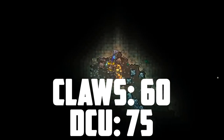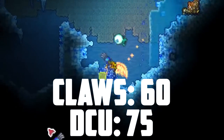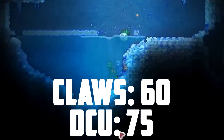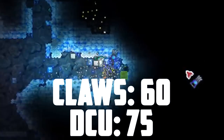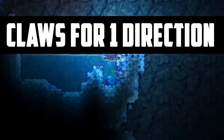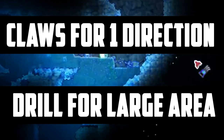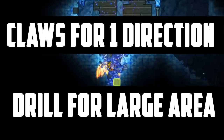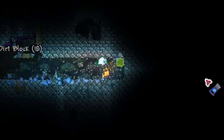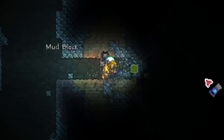According to the wiki, the Shroomite digging claws have a maximum speed of 60 blocks per second if you have all of the mining speed bonuses, compared to the drill containment unit which can mine up to 75 blocks per second when using all of the lasers. This shows that the Shroomite digging claws are faster when you want to dig in one direction, however the drill containment unit is faster overall and you don't need any modifier items to make it go that fast. Overall, the drill containment unit can mine the most blocks per second, but if you want to mine in a general direction then the claws are superior.